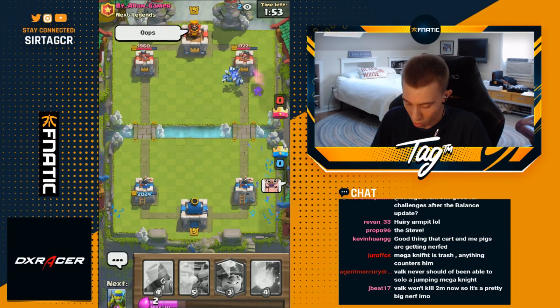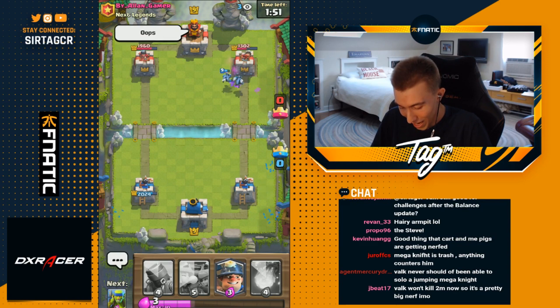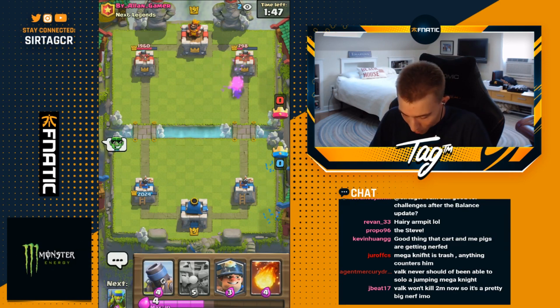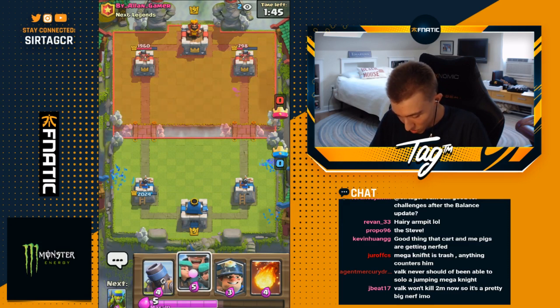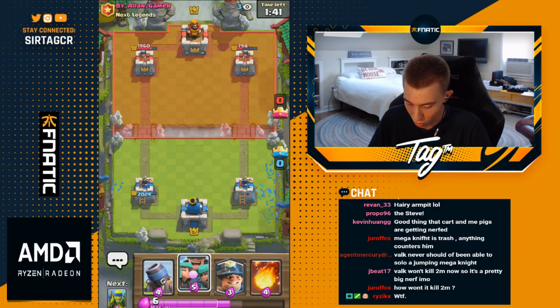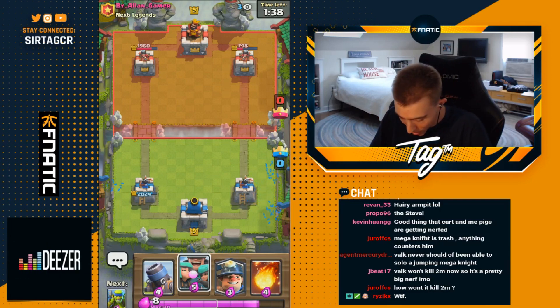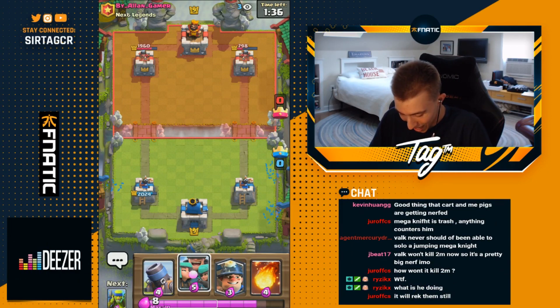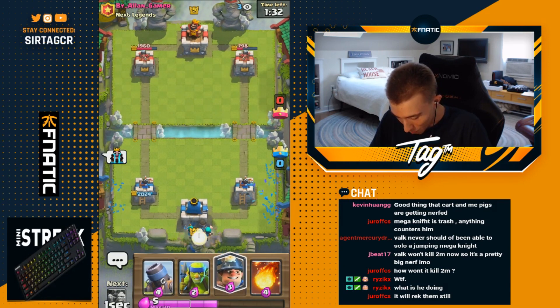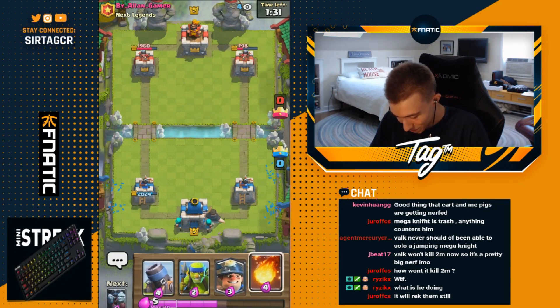I'm gonna be zapping the Goblin Gang pronto and then finish off the Goblin Gang — actually no, the Steve. Well, Steve, that was not allowed. Not in this juncture, sir. He got so much damage — unwarranted damage that was not welcomed here. We'll have to make him pay back. Kind of why we're going for a Mortar of our own.